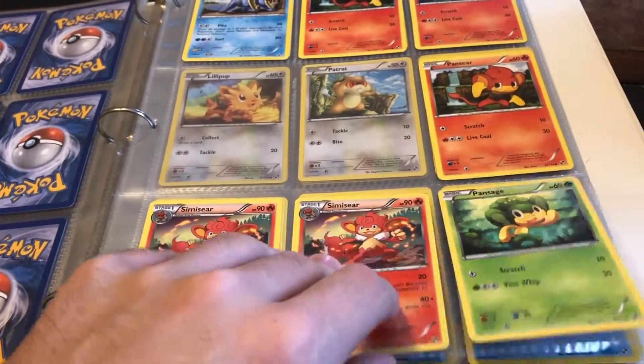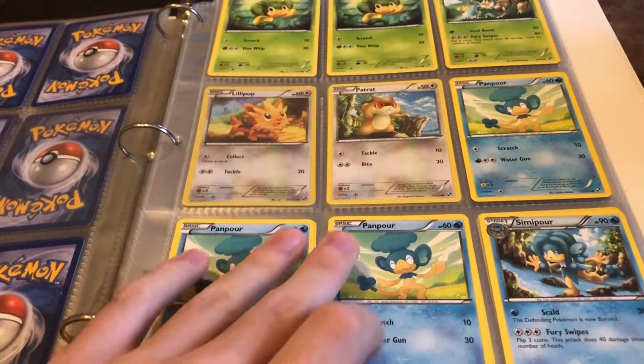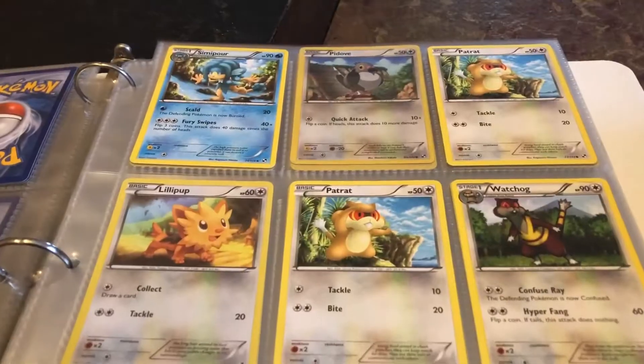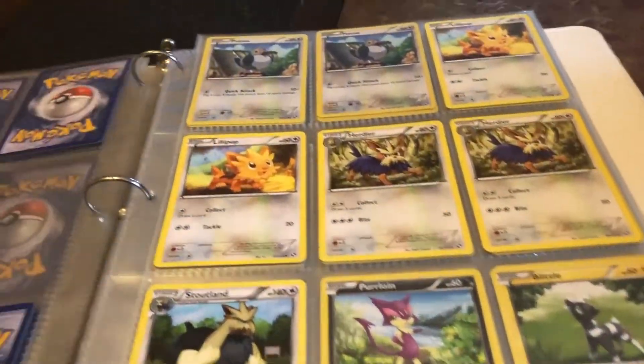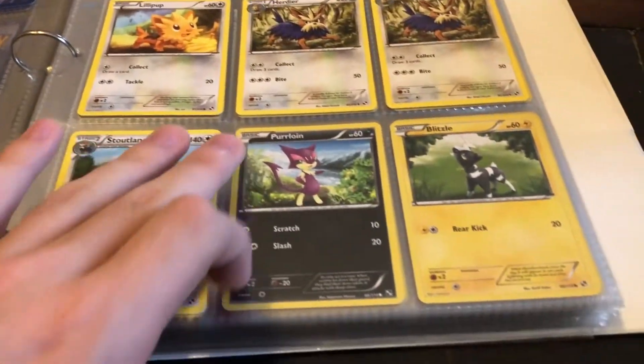Continuing on we have Pansear, Simisear, Pansage, more Pansage, Simisage, Panpour, Simipour, Patrat, Lillipup, Watchogs, Stoutland, Herdier, Lillipup again, Patrat, and Blitzle.